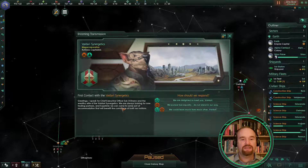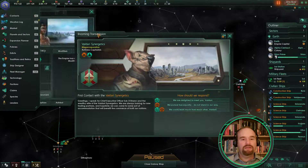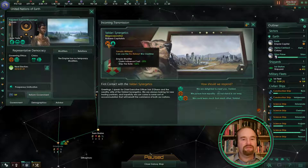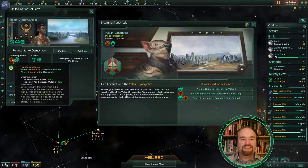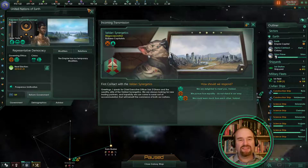We're now talking to the Valdari Synergetics. They are a mega corporation and they are ruthless capitalists. Note that they are militarist and spiritualist — doesn't conflict with us but it doesn't boost us either.